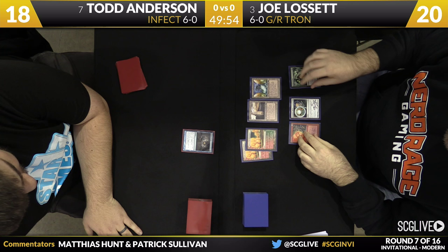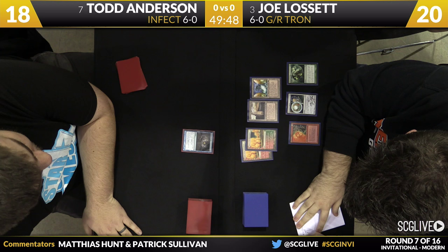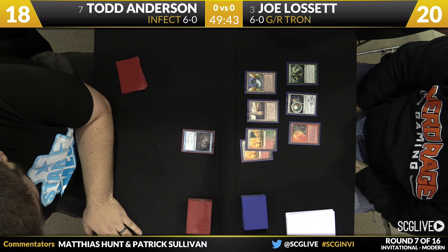All right, we are going to go ahead and start this off. Todd will get to see Joe's hand: a Pyroclasm, a Sylvan Scrying, a Chromatic Sphere, two red-green lands and two pieces of Tron. So with the Scrying, Joe should be set up for what I believe is Turn 3 Tron, if he wants to get it.